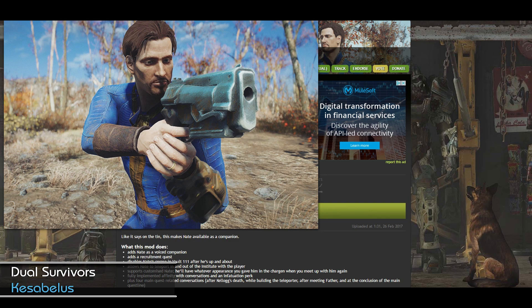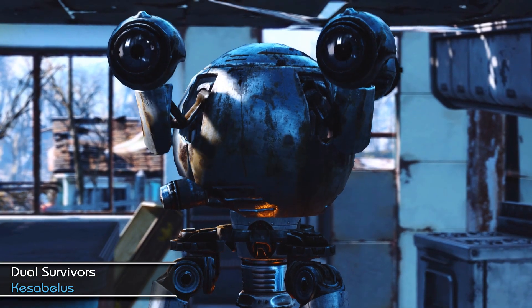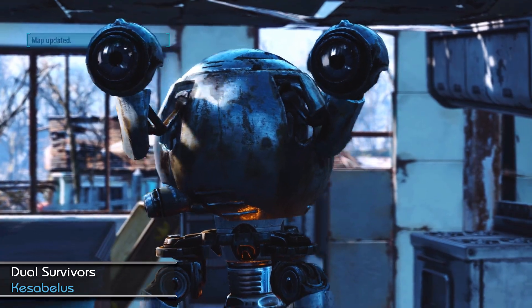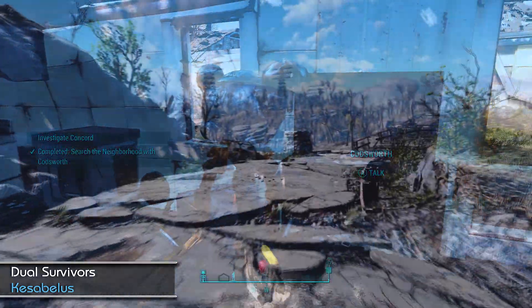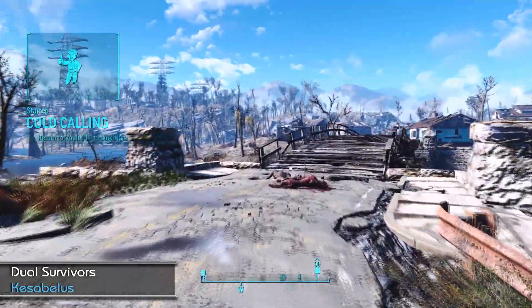Enter Dual Survivors, a Nate companion mod by Kessa Billis. This mod adds — you guessed it — Nate as a recruitable companion. To obtain this, you'll have to complete the initial quest with Codsworth — you know, the one where he tells you to go and check out Concord. After that, a quest should start called Cold Calling, which is rather apt.